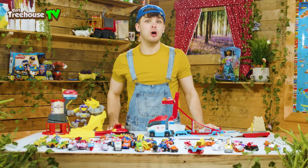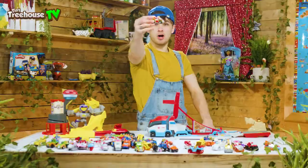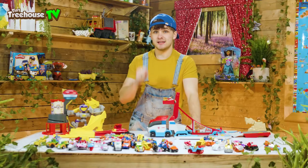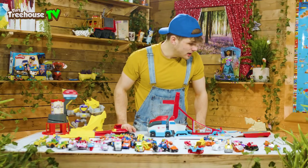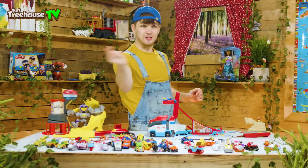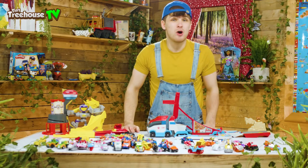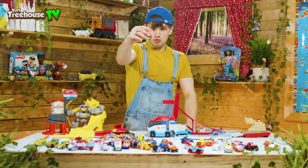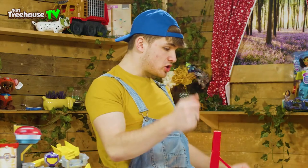I haven't given the Paw Patrol ramp a proper good go yet, but I'm going to do that now and give my honest review. First up is Marshall — we're going to try and get him to fly off the edge and see who the fastest Paw Patrol is. Count down with me, guys — in three, two, one. Boom! Whoa, he went flying — he went pretty far. Let's see how far Chase can go. Chase, let's see how fast he can zoom down the ramp. In three, two, one. Boom! Whoa, that was so cool. He didn't go as fast as Marshall or as far as Marshall, but that was still amazing effort from Chase. Next we're going to go with Rocky. Three, two, one. There we go — this is so cool.